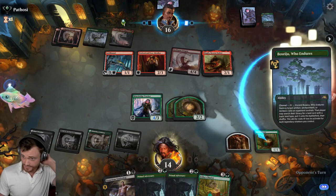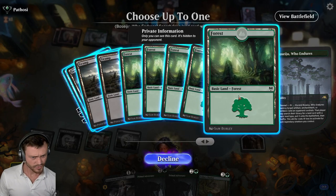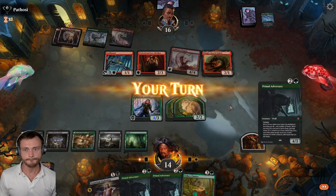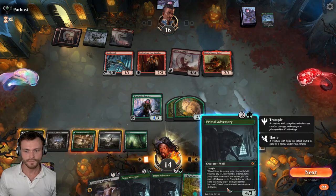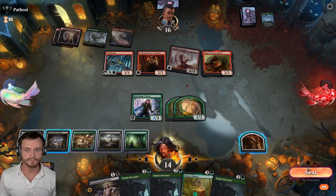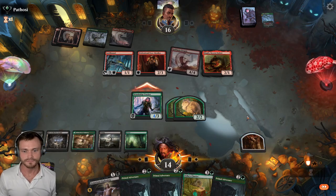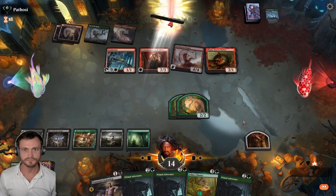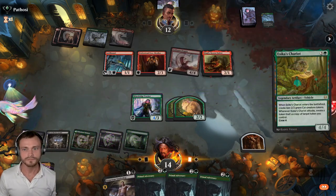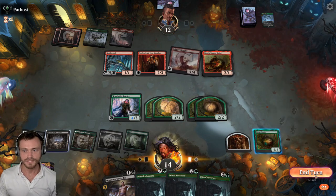Opponent struggled to figure that out — took a little while. Take action. More green is fine, I think — we only have one green. Well, it's going to be a little bit tough. I guess that helps a little bit, but it's going to come in tapped. I think we drop second Chariot here. A lot of Cat Tokens — end here. Would love a Wren off the top.